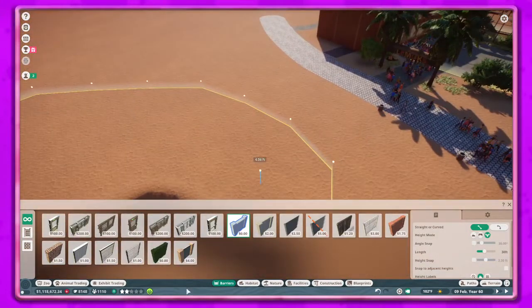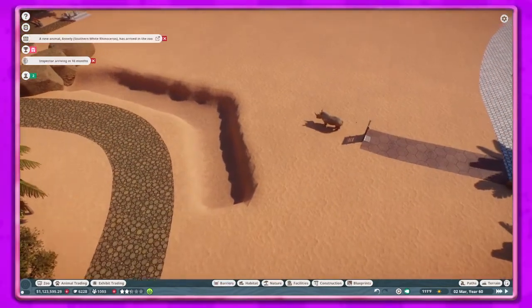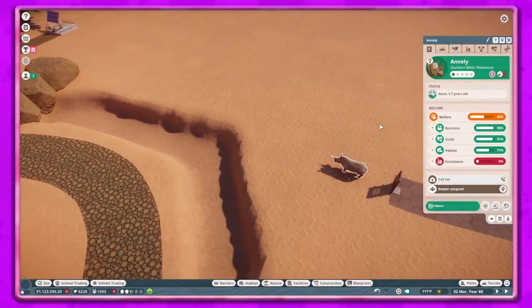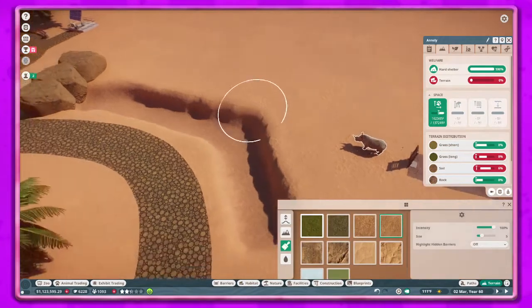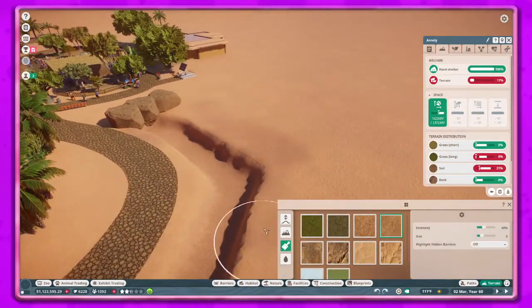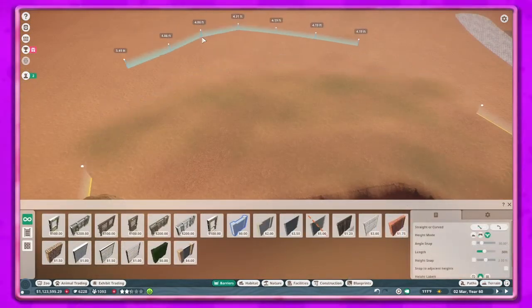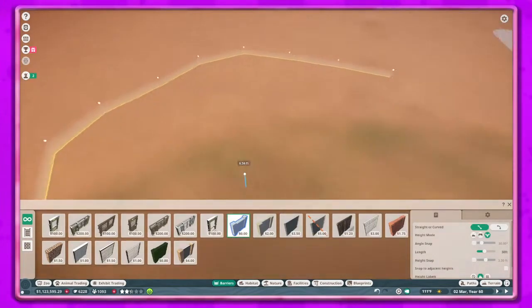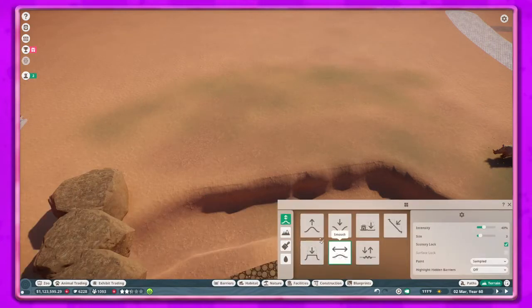I started off with a small size and thought it may be a little too small, so I go ahead and change the size. I bring the rhino in, look at the size requirement, and yeah, I think we may need to make it a little bigger. I tried to do some terrain painting here - I do that more in real time - but here I just go ahead and move the barrier out.